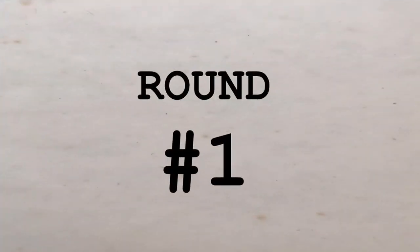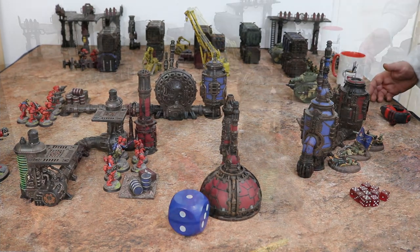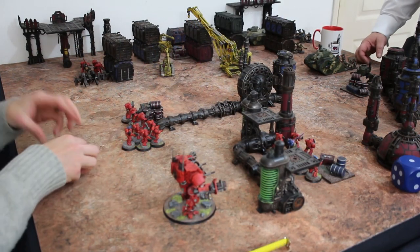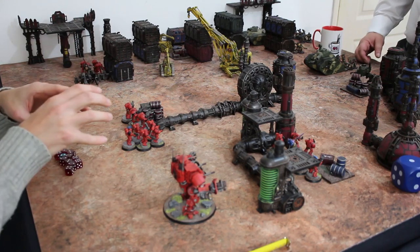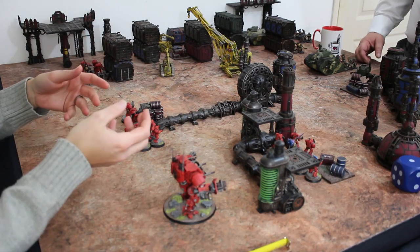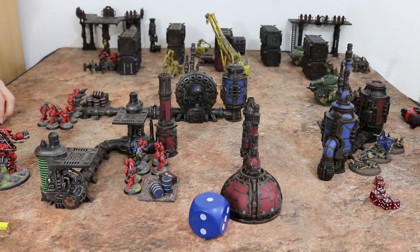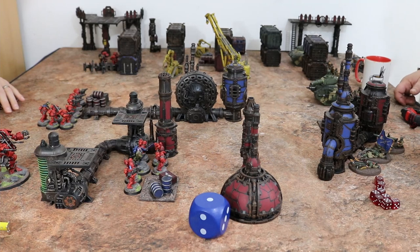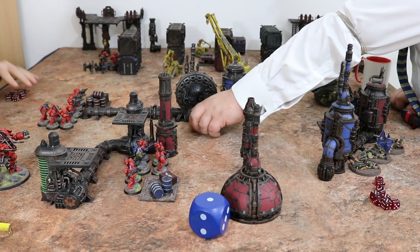Round one. It's alternating activations — I move a unit, you move a unit, and you do everything at once. So my unit will move, shoot, and close combat, and then that unit's turn is done, then you'll have a unit's turn. Very simple. Should we roll to see who gets the first action? I got a three. Seven for me.